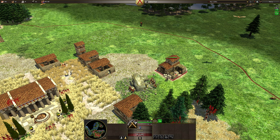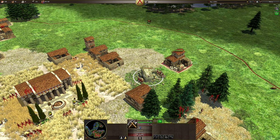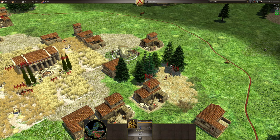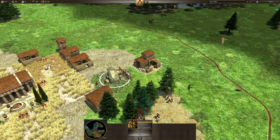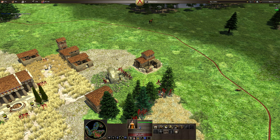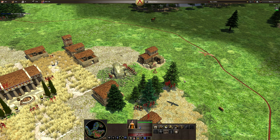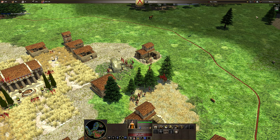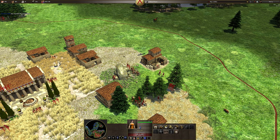I would have used this storehouse here because then it services the copse of trees and the metal, whereas here it's only doing one thing — it could be doing two. That lady was walking for about five seconds, I'll count when they pull off. It was like six or seven seconds because of the pathing — had to path around and around. That could have been one second if the storehouse was just moved over by about the size of itself.